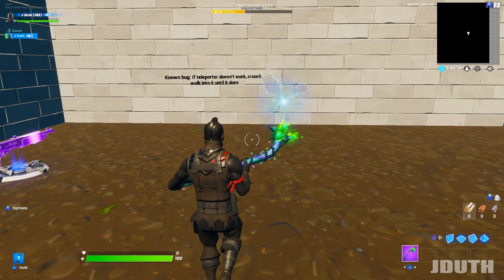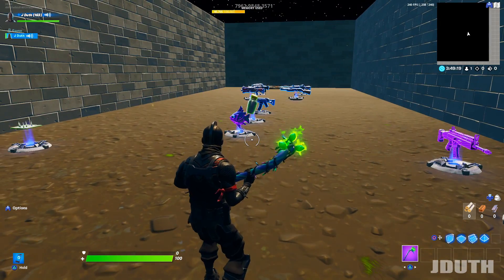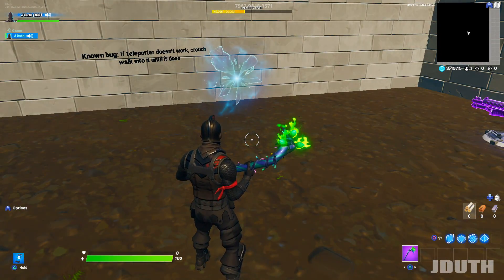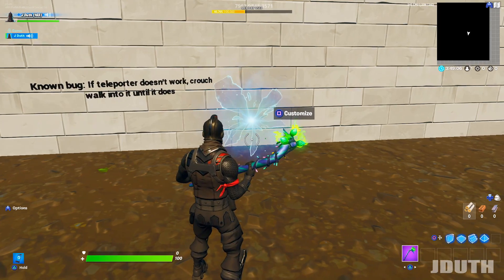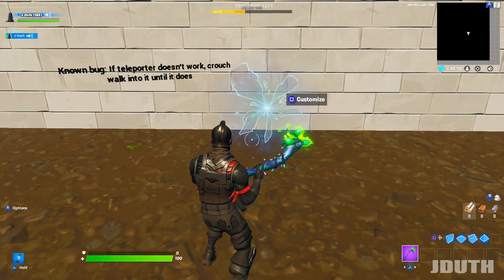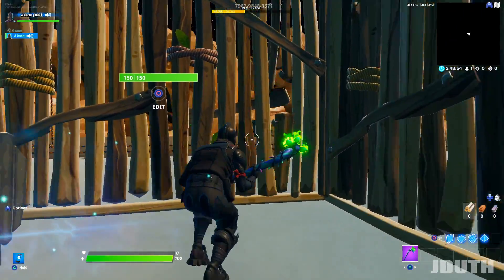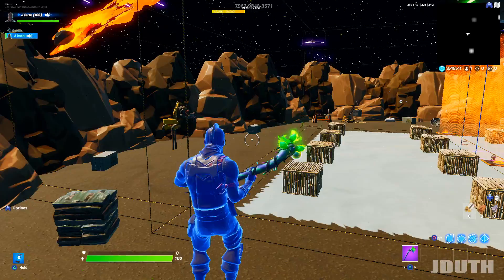The only issue right now is the teleporters have been glitching. After about 15 seconds, the spawn room fills with storm, so you have to make sure you teleport into the arena or you'll die. The workaround I found is crouching into the teleporter and going back and forth through it if you're having issues.